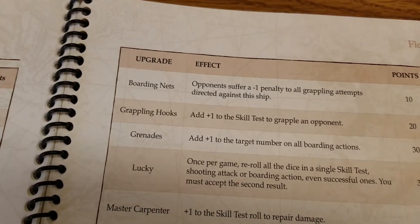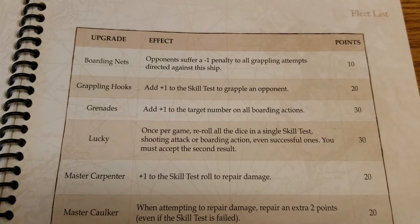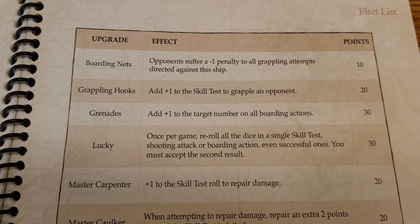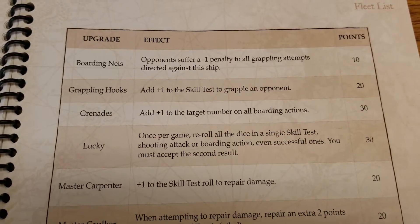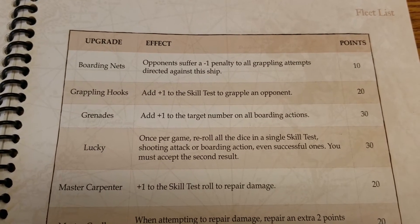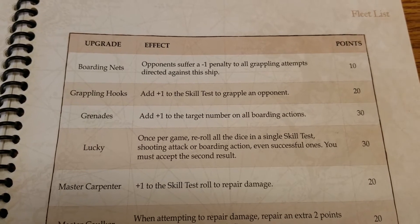Starting with the first one, which is also one of the cheap ones — boarding nets. There are several upgrades that focus on different phases of the game: boarding, maneuverability, and firepower. Boarding nets cost 10 points. Opponents suffer a minus one penalty to all grappling attempts against this ship. For just 10 points, having that little debuff is pretty solid. Especially if you don't like being boarded, this can earn its points across the game — every time they fail to grapple, this thing's paid for itself.